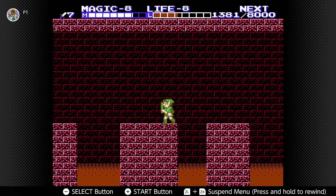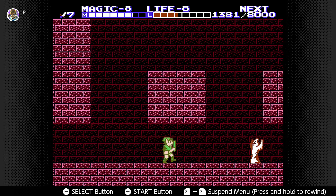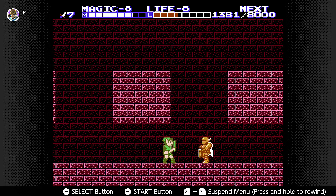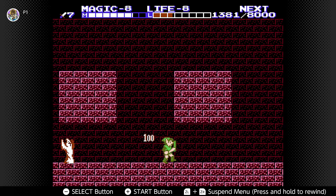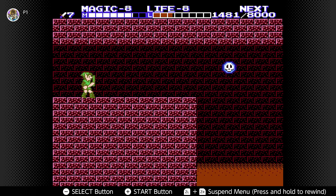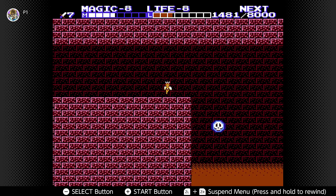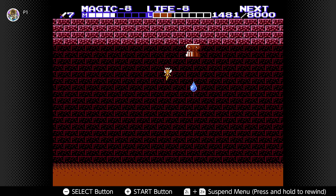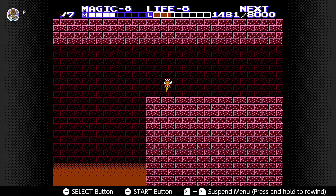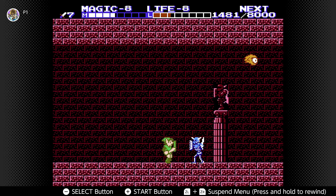There is a Link doll in this dungeon guarded by a blue iron knuckle, but we have the Spell spell so it's easy. About 90% of enemies in the game are affected by the Spell spell. Side note: cast Fairy because that's the only way to get around this area — don't go too low, because if Fairy Link goes down into the lava you'll die. You do take damage as a fairy but there's no knockback, so make sure your health meter is good because you'll need to cast Fairy a second time.